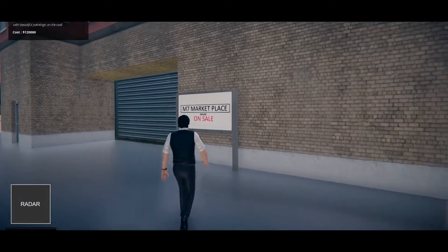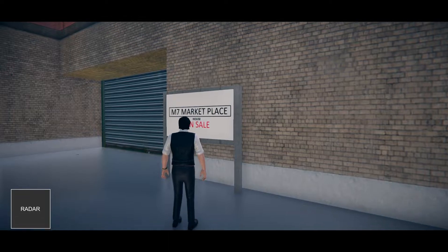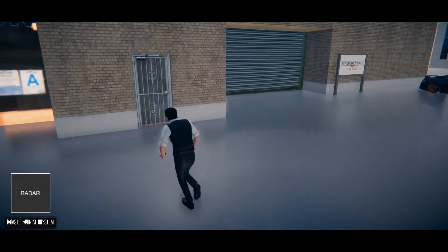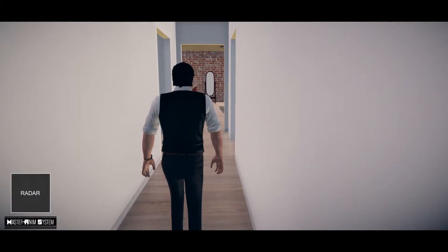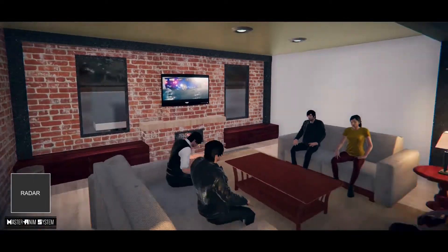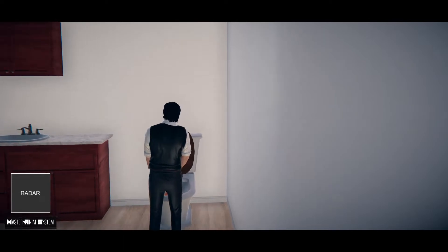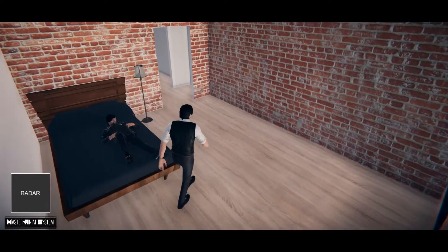MAS also comes with an apartment system. You can purchase any apartment on sale, and inside can be your player's hub or resting zone. MAS Online allows multiple players to interact with the environments — from sitting on a sofa, to watching TV, taking care of personal business, or even simply just sleeping.